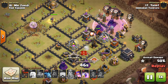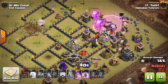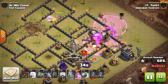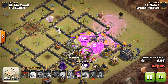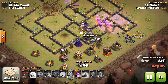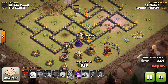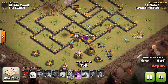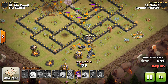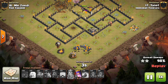Here come the Lava Hounds and the Balloons. The Minions are almost kind of a companion — there's just enough of them to keep up with the Balloons. You guys might remember way back in the day, if you did Trophy Pushing, how the Balloon-Minion combo was a popular strategy — same concept, just letting those Minions get the value of the Rage as they follow up the Balloons. Just one more little patch of air-targeting defenses, and you can see how many Minions and Lava Pups are joining forces with a few Balloons out front tanking. It worked out great.